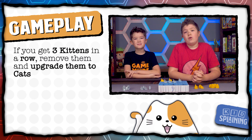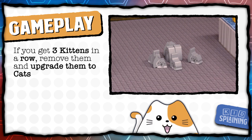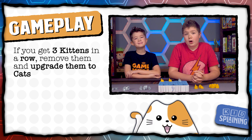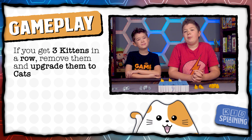If you get three of your kittens in a row, you take them off the board and upgrade them to cats. Remove the kittens you just upgraded from the game. You will always only have eight pieces available. If you have more than one three-in-a-row, pick which set you want to upgrade. And if you ever have all eight pieces on the board, you can choose one kitten to remove and upgrade to a cat.